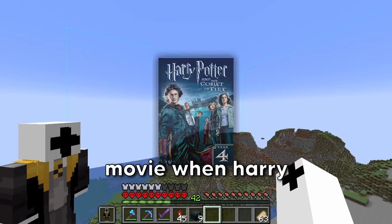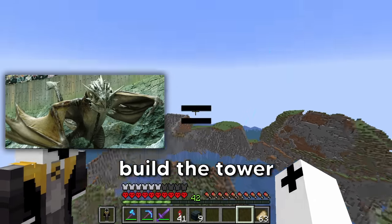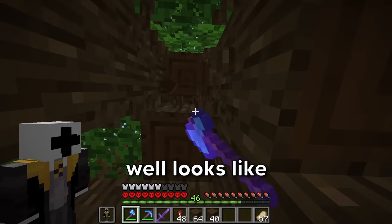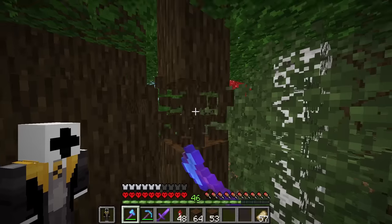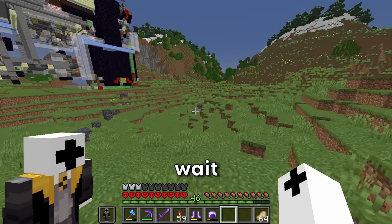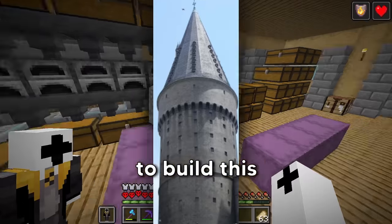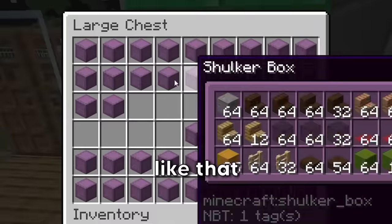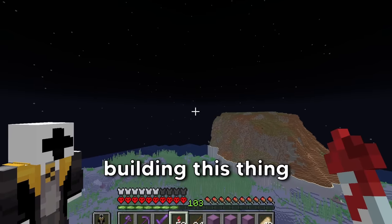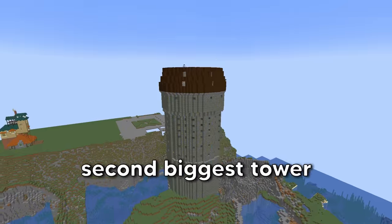Now I want to build a dragon. In the fourth movie, there's a tower where Harry almost got caught by a dragon, so I have to build that tower too. For Hogwarts I need a lot of dark oak. I also need mossy stone bricks and normal stone bricks — and nearly got blown up by a creeper. This is the main tower of Hogwarts, which has the moving staircase and Albus Dumbledore's office, and it's the second biggest tower in Hogwarts.